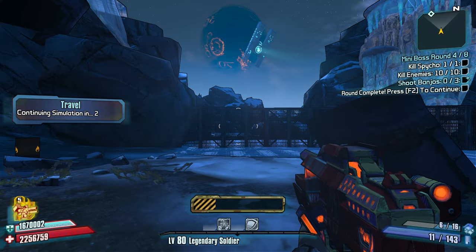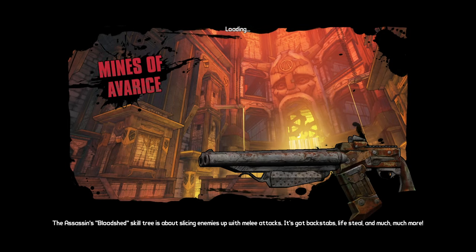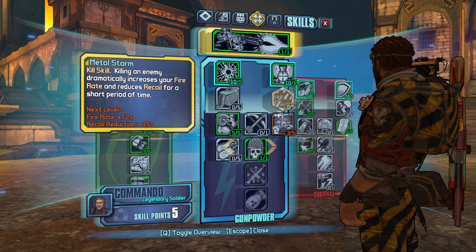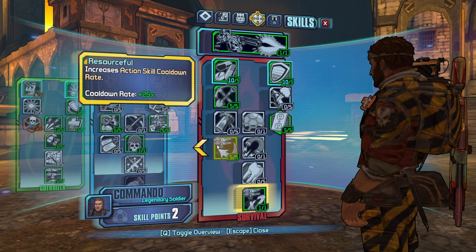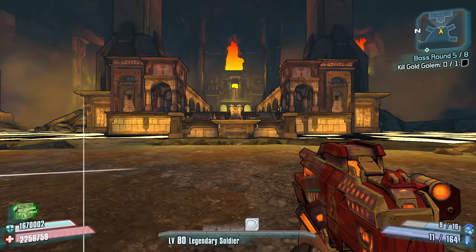Go next. Mines of Avarice - back-to-back boss rounds, that's interesting. Turret some more. Let's Longbow and let's Sticky - the combo that actually matters. You're gone, and you're gonna be replaced by an Ogre.